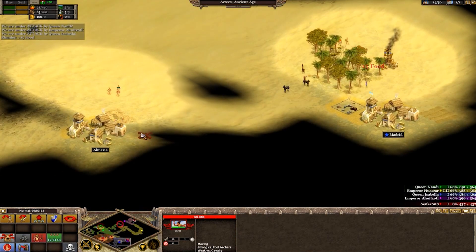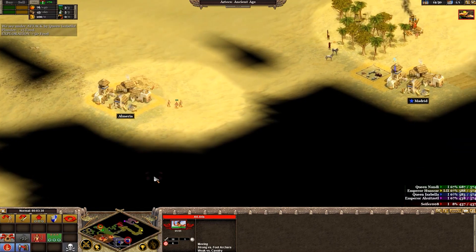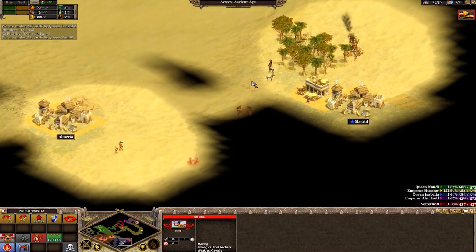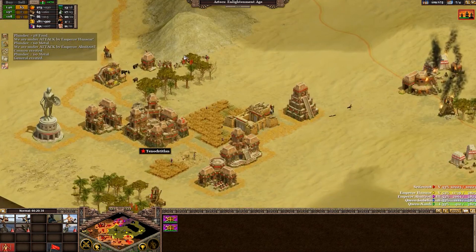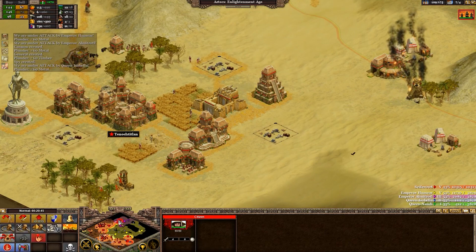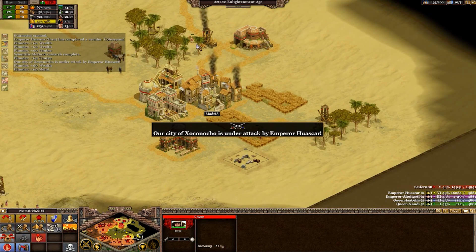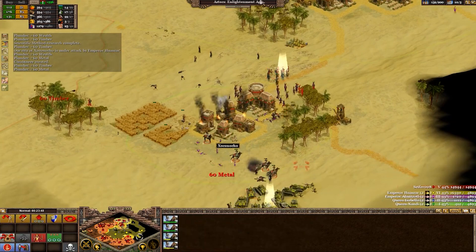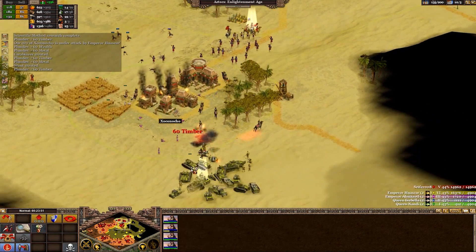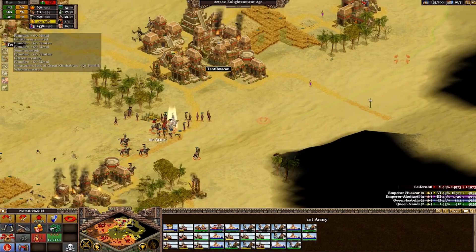You start the game in the Stone Age with a single town named based on your nation. The game features a number of nations, although they are not as varied as those in the Civilization series. Each nation's city style changes through each era, and the soldiers will change based on the era you are at. Different soldiers from different nations are not significantly different in stats — it's mostly about the advancements you've made in the military section. If you're fighting someone in the Bronze Age while you are at the modern era, your soldiers will have the upper hand, especially if you've been upgrading your military at the library, which requires knowledge acquired from the universities.